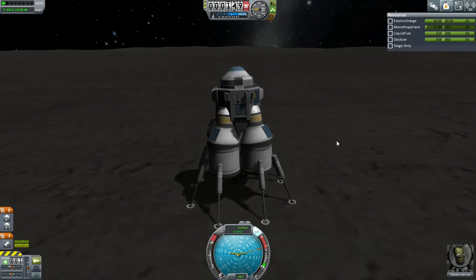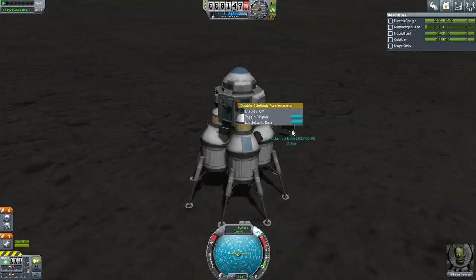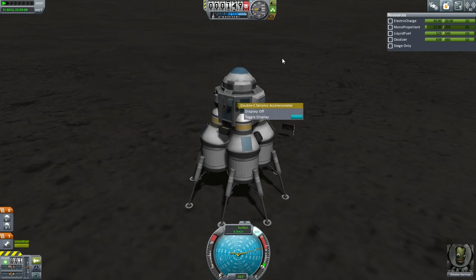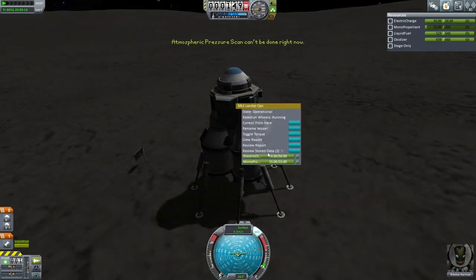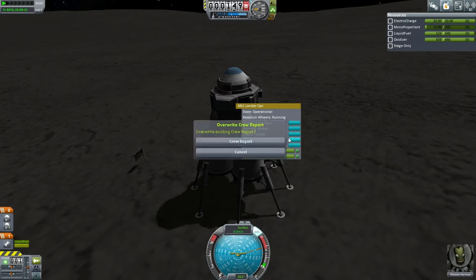Here we are — Ribden Kerman in his extremely hardy Drez lander. I believe we've done all the... we've got stored data — funny we didn't do everything. Keep data. We planted the flag, we've got stored data, the EVA report and the surface samples, so keep, keep. Crew report — I can't imagine there's a more important crew report, so I'm going to keep the data. Retracting ladder. Up we go.